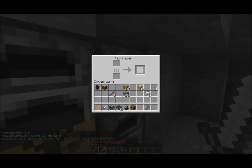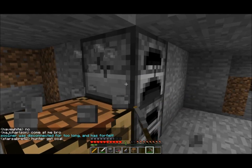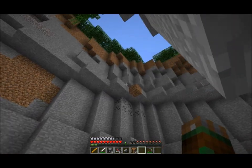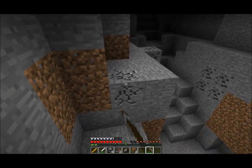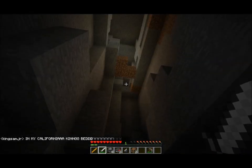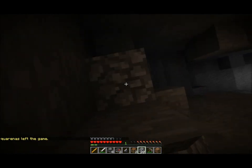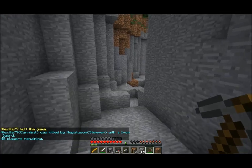That sky base strategy is becoming easily countered these days because people are learning that you can disconnect and then log back in - you won't take any damage for about five seconds, so you can fall to the ground and be fine with no fall damage. But that's still a pretty good strategy. I've gotten lots of kills from people who don't know how to use that little glitch. Alright, I've got a pretty good start - full iron armor.